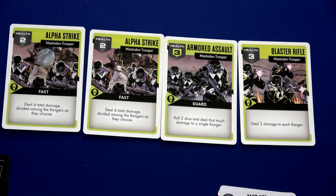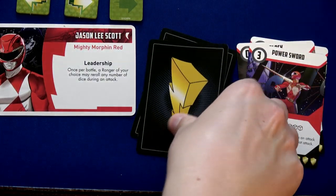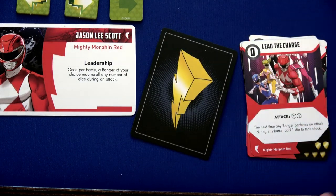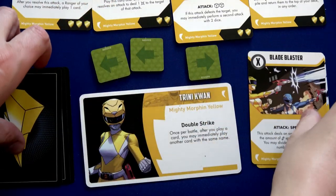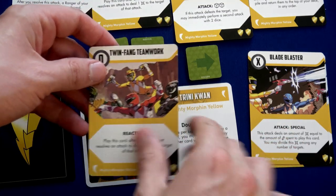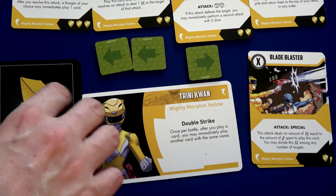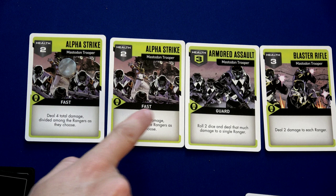First we activate Alpha Strike — deal four damage divided among the rangers. There's only Trini and Jason, so each takes two. Jason reveals a two-shield card, which goes to discard but blocks his damage. Trini reveals a one-shield — she has to discard it; then Twin Fang Teamwork has two shields, and she only had one damage left, so that goes to the bottom of her deck.